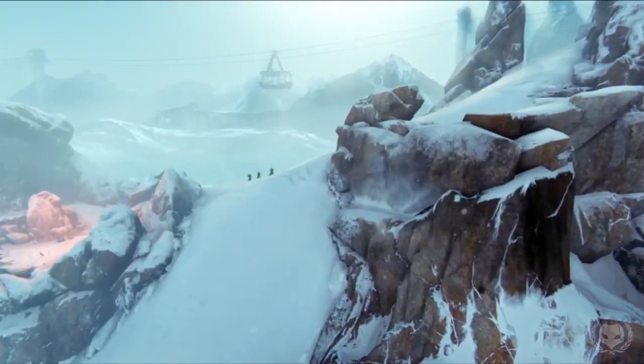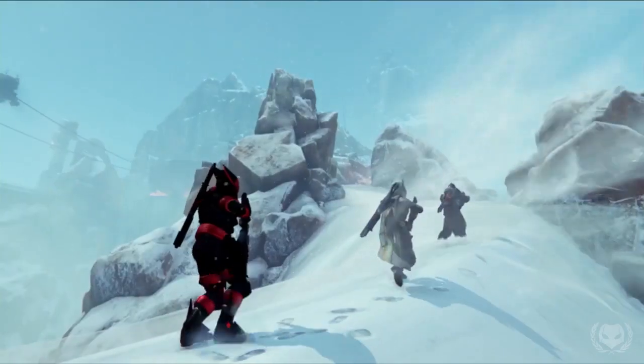Moving on, we get a bit more actual gameplay showing off some of the new areas, new weapons, and new armour. Here we have a fireteam of three guardians ascending Felwinter Peak, which as mentioned earlier is where the new social space is going to be set. If you look closely on the left, that is the spawn point, which you can tell by the flag that's there — every spawn point in patrol spawns you next to one of these flags, and so do some strikes. So that is how you can tell this is the spawn location for Felwinter Peak.